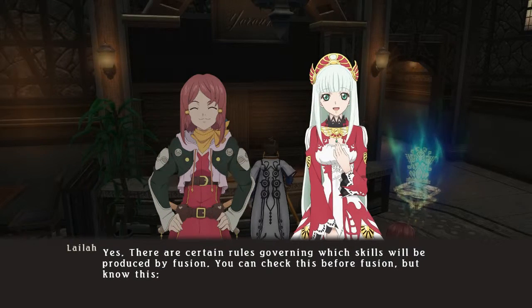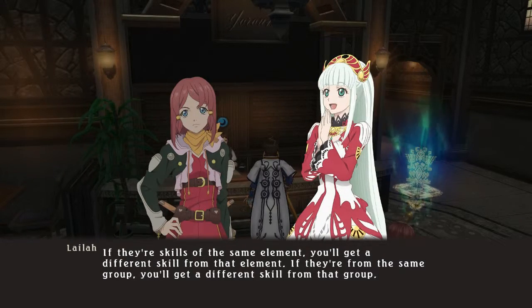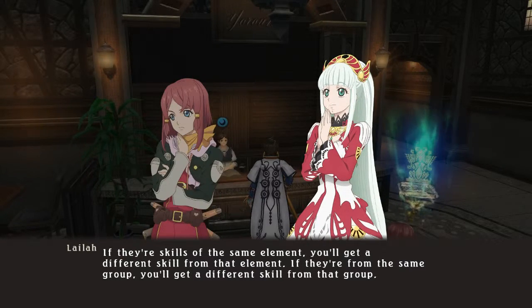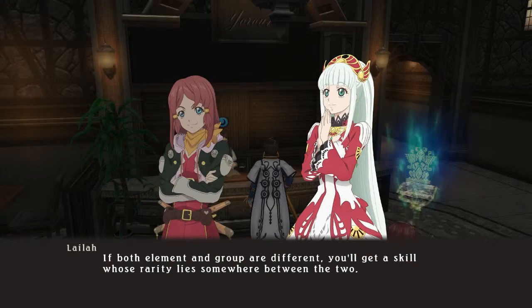There are certain rules governing which skills will be produced by fusion. You can check this before fusion. But know this: if they're skills of the same element, you'll get a different skill from that element. If they're from the same group, you'll get a different skill from that group. If both element and group are different, you'll get a skill whose rarity lies somewhere between the two.